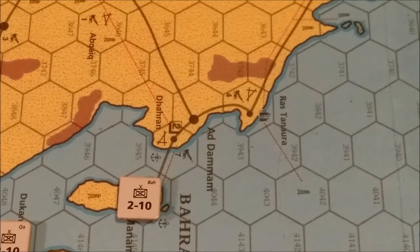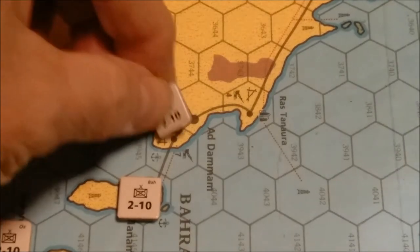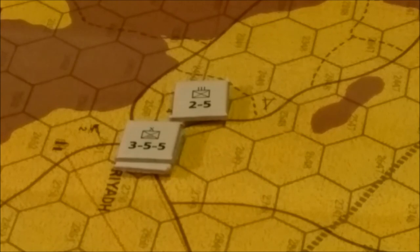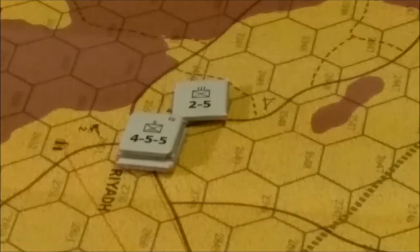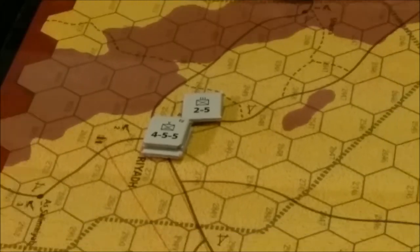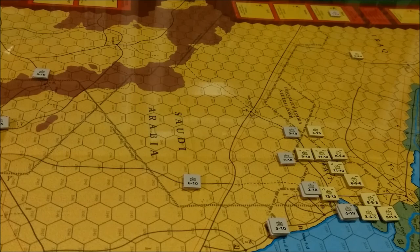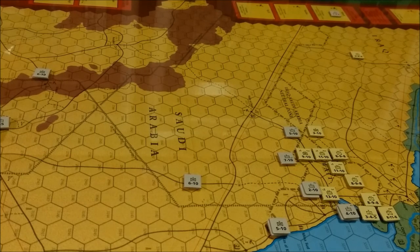The allied player gets one infantry brigade from Oman, which can be placed in either Dharan, Ad-Daman, or Riyadh. We're going to put it in Dharan at the air base. The allied player also gets an Egyptian unit — an Egyptian parachute brigade, a 4-5-5 — which we're going to start in Riyadh to boost the defensive strength there. With that, that is the end of turn one. Only 19 more turns to go. We will return with turn two. Thank you.